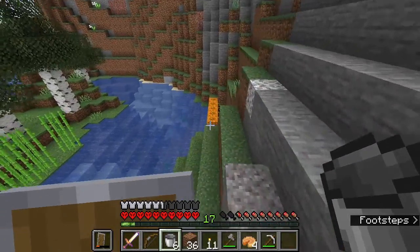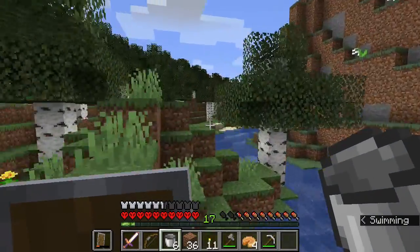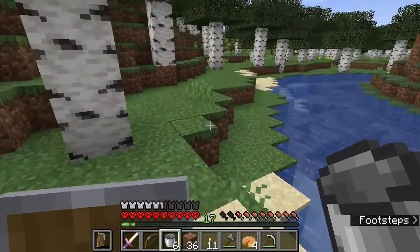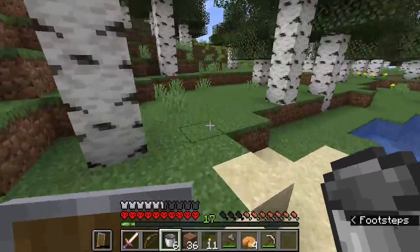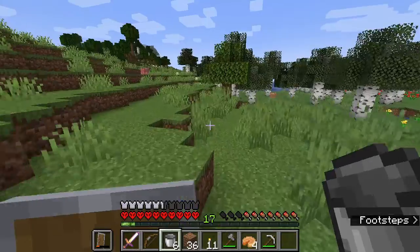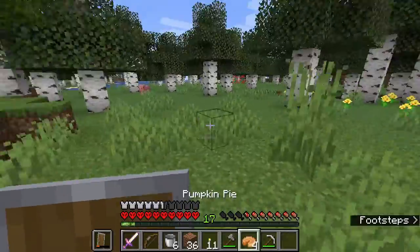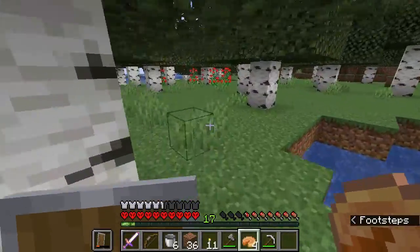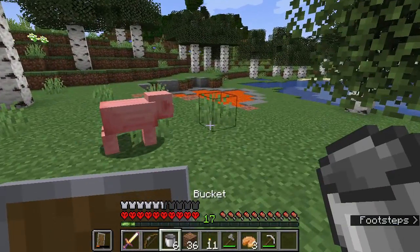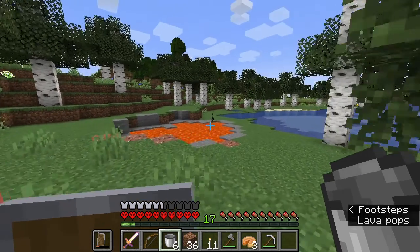There is, of course, a possibility of this going spectacularly wrong. Because the only thing worse than cave spiders is falling into lava trying to escape cave spiders. But I have a conveniently located lava lake, and I'm pretty sure that: A. Cave spiders cannot spawn in lava. B. Cave spiders will not cross lava to get to me.